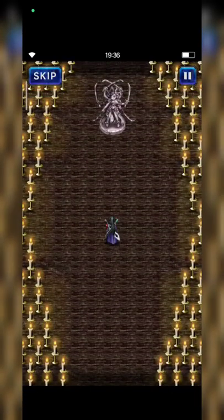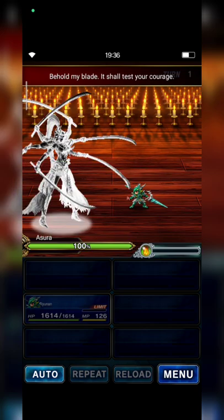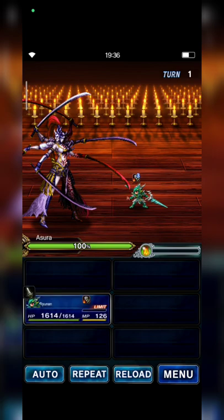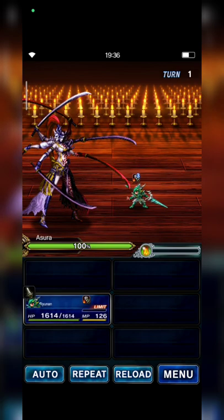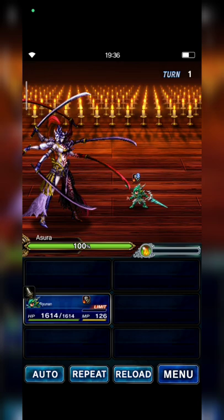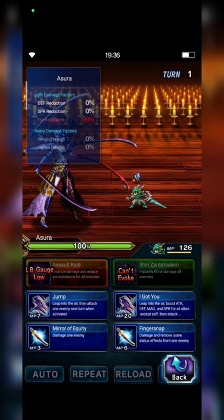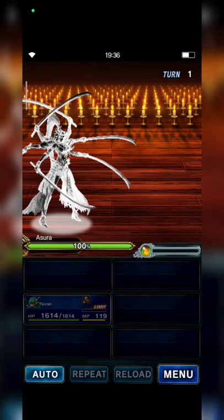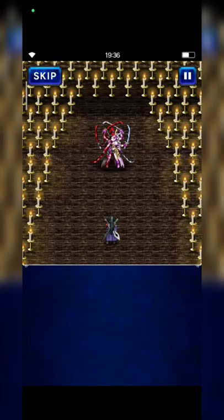So I will use this CC strategy first. As you can see, you guys need to build your jumper unit with 100% evasion. Now I will use the jump ability. It works!